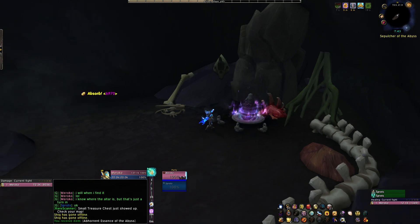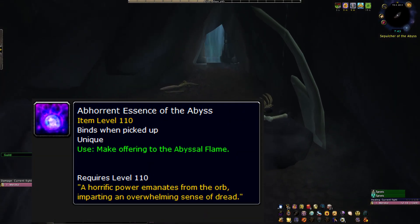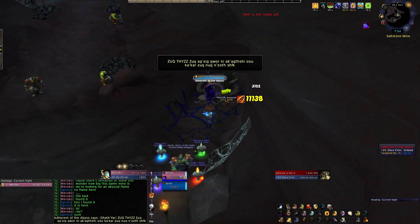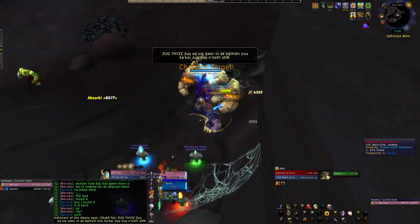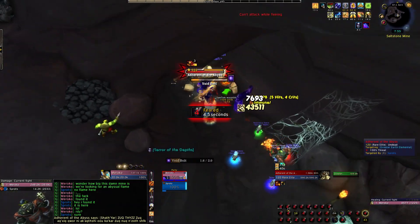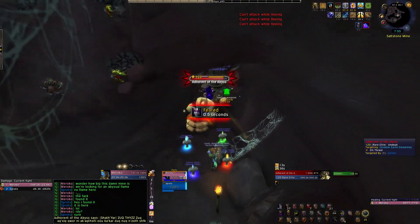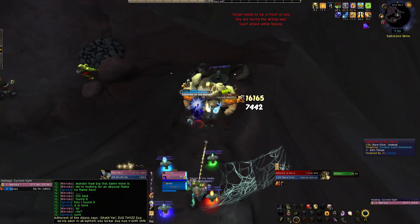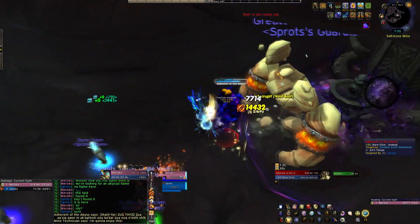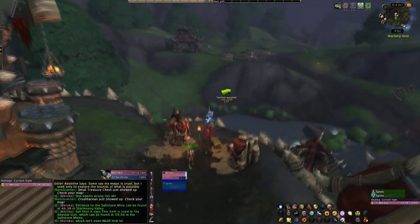At this point you'll have an item called the Apparant of the Abyss, which tells you in the tooltip to make an offering to the Abyssal Flame. However, before you do anything else, please bring a friend. The enemy you're going to fight has 1.3 million HP, and while it probably can be soloed now, you will 100% lose the item once you summon him, and if you die you will have to recollect the 20 fragments. So be on the safe side and just bring your friend to make the kill a guarantee.